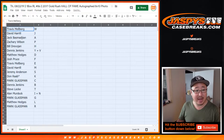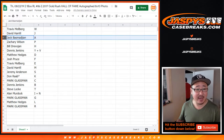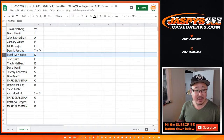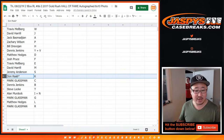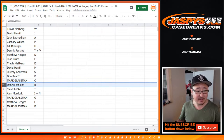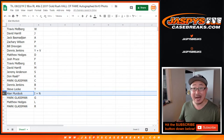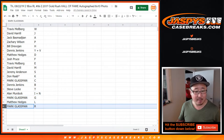So Travis with W. Big Boys 007 with J. Jack with A. Zach with P. Bill with H. Dennis with Y plus V. Matthew Hedges with D. Josh with F. Travis with E. David with M. Jeremy with S. Don Rab. Last Spot Mojo. K. Boombox with C. Dennis with B. Steve Locke with T. Alan, you've got I plus N. Boombox with G. Matthew Hedges with L. And Mark with R.